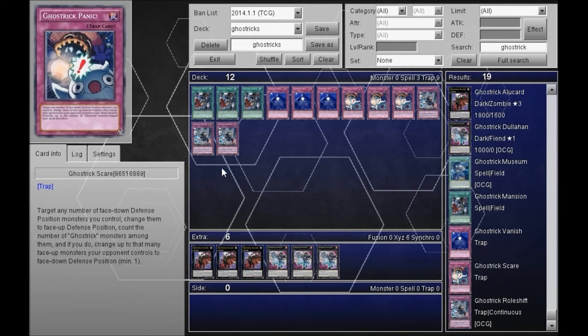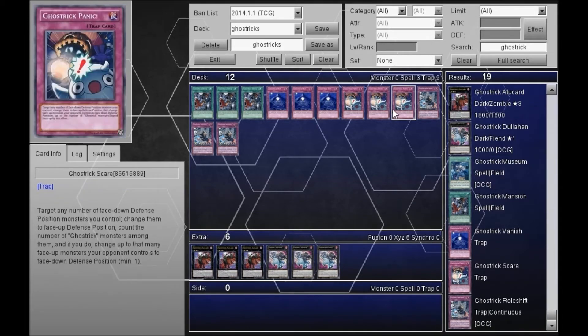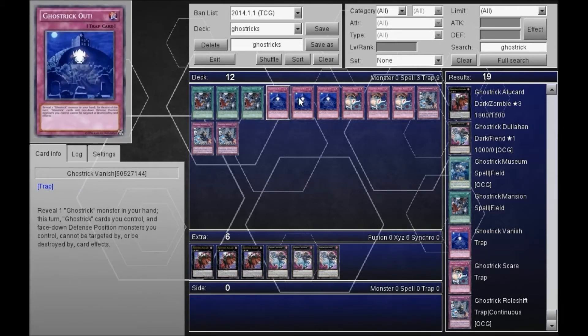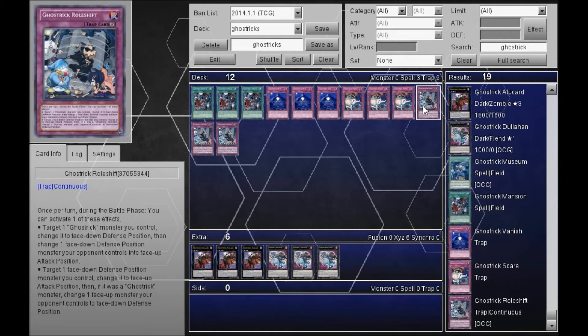So as you can see, just with the rough draft, using the basic monsters — you can work on the numbers, but basically three and three is pretty staple. That just gives you plenty of options. You need three of the house, three of Ghost Trick Vanish, the Scare, and — well, on this they have it as Roll Shift, but I forget the exact name — it's a really funny trap card.